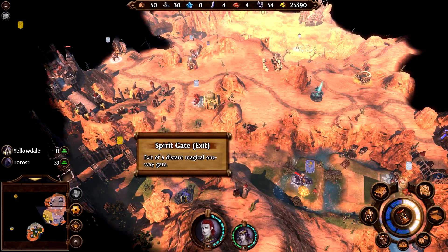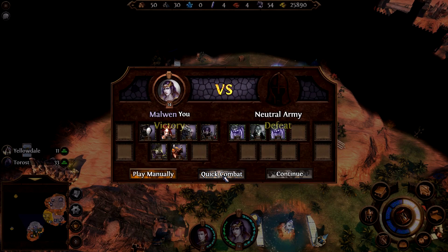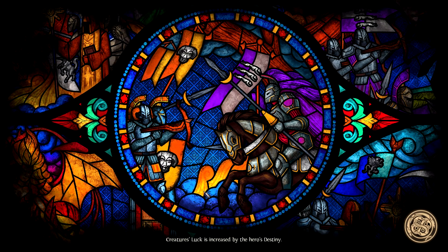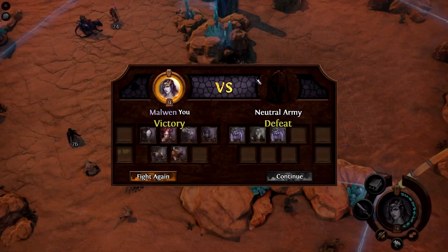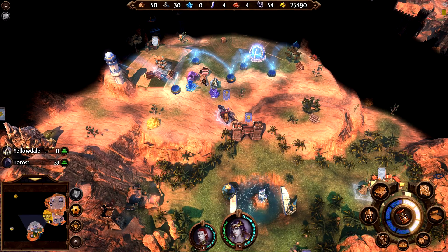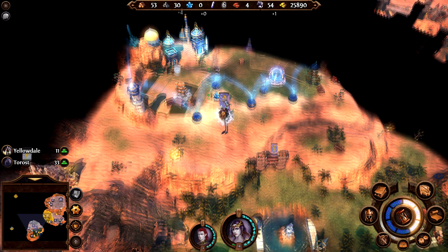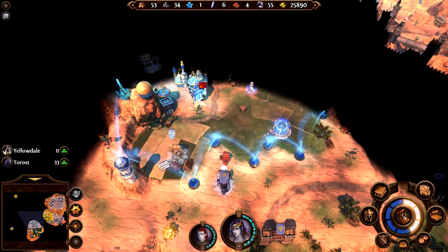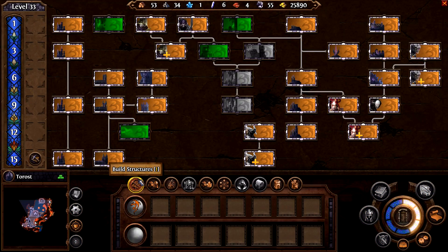What is that supposed to be? An exit to a spirit gate — interesting. Quick combat please? I said please, and you still give me losses — God damn, that's rude, game. There we go, it is done. And I get whatever they were protecting — resources that I don't need. I'm good on resources now. Also there's a net of protective energy — not sure how to get through that. Maybe I'm just not supposed to. Who knows.